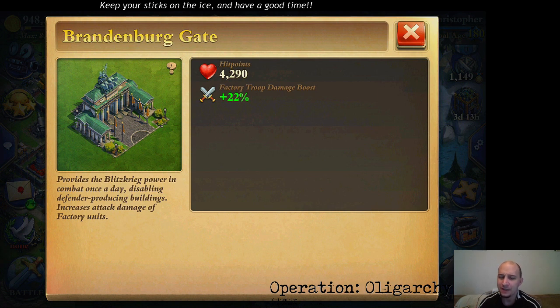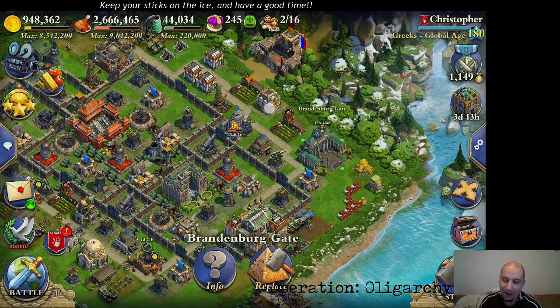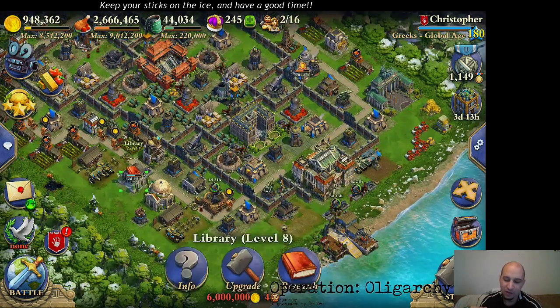The Brandenburg Gate is an industrial age wonder and it is my favorite industrial age wonder. The secondary advantage to having the Brandenburg Gate is factory troop damage boost. It's 20% — I don't know where that extra 2% came from. We've done some hunting, we've done some research, couldn't figure out where that additional 2% on my account is coming from. However, we do know that it is best complemented with heavy machinery research from your library.